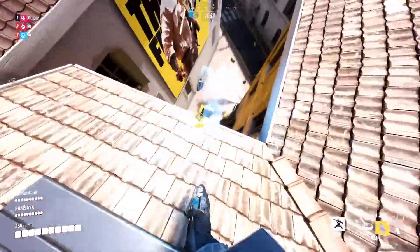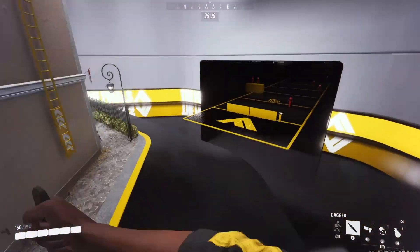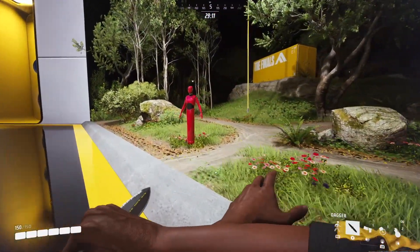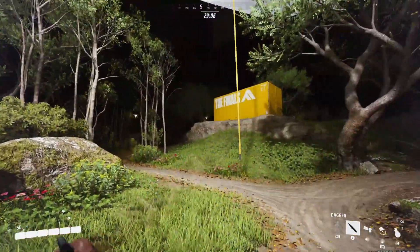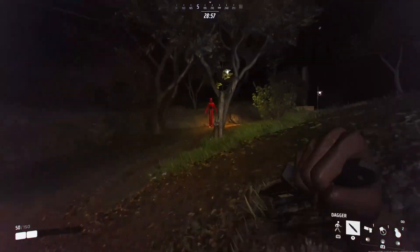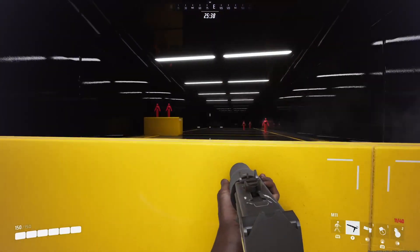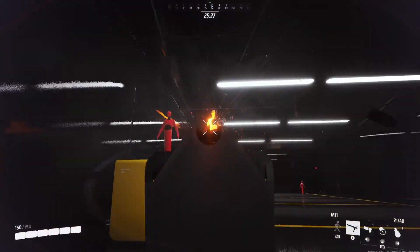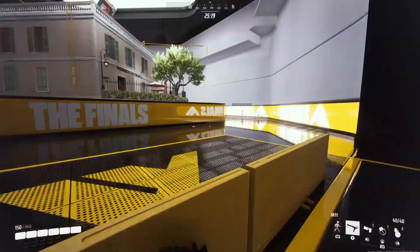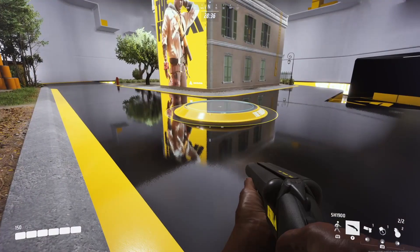That's all the abilities for the three builds. Next, let's get into weapons. The light build's first weapon is a dagger, a close-range melee weapon that can also perform a secondary backstabbing attack. Next is the M11, a fast-firing fully automatic machine pistol perfect for close range. Next is the SH-1900, a double-barrel shotgun with a wide spread.